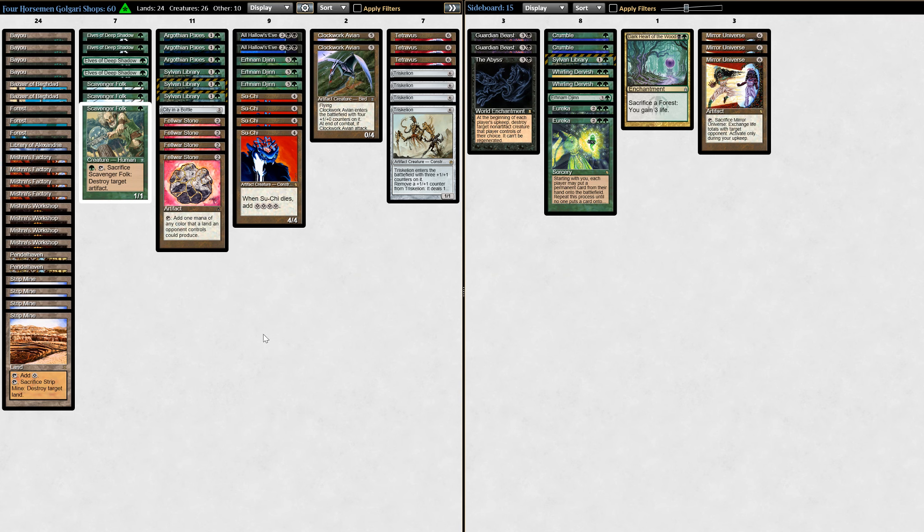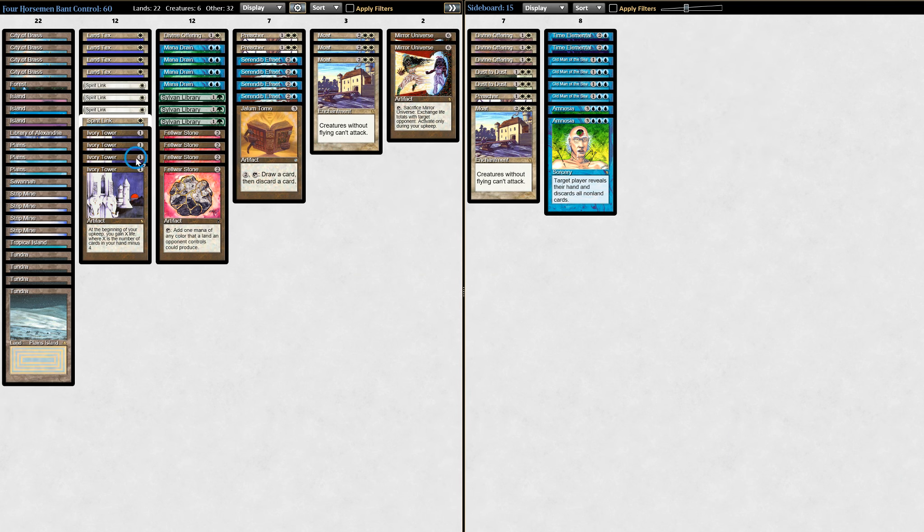I'm going to give you guys a couple more seconds to think about what card I'm most concerned by when you look at this decklist. The card is Tetravus. Such an absolute nightmare for my deck. I only have one main deck way to kill it, and once it's in play, what exactly do I do against Tetravus?